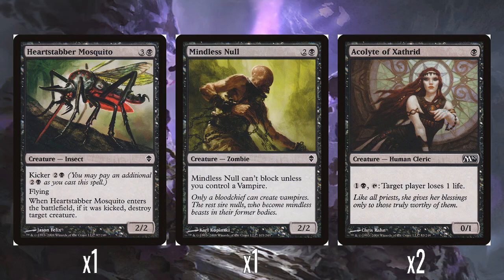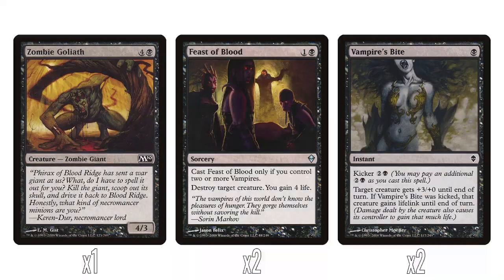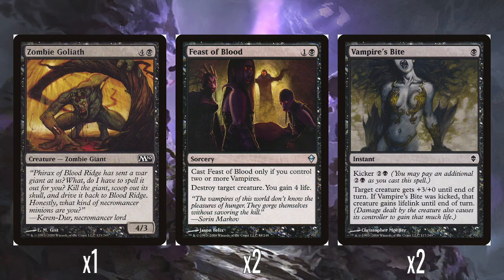Two Acolyte of Zathrid from M10: a single black mana for a 0/1, which is not wonderful. You can pay one and a black and tap it to make a player lose one life — very expensive. You should have better things to do with two mana each turn. I suppose if you view it as a 1/1 unblockable that you pay two mana every turn for it to 'attack,' maybe. And a Zombie Goliath: just five mana for a 4/3, which was just bad even for the time in black.